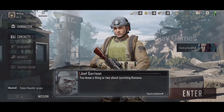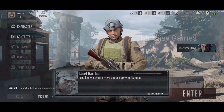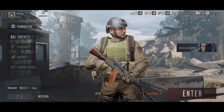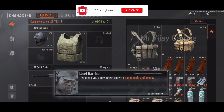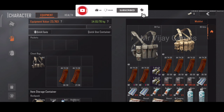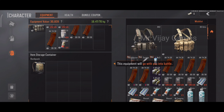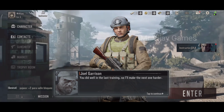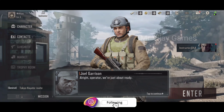You know a thing or two about surviving. We can work together once you're done training. I've given you a new chest — equip the chest rig I've prepped for you. Tap the button to transfer everything in your backpack to your storage. You did well in the training, so I'll make this one harder. You'll be helping out a friend — shouldn't be too risky. All right, operator. We're just about ready.